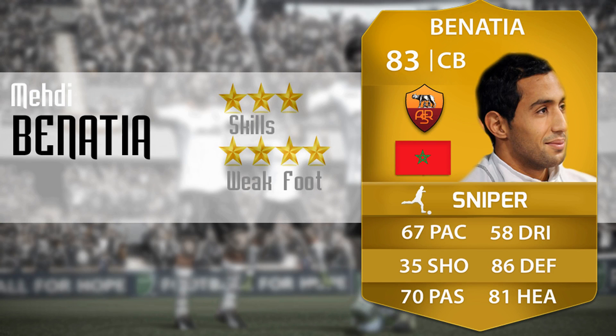Next is Mehdi Benatia. He's just transferred to Roma from Udinese — 3-star skills, 4-star weak foot. On FIFA 13 he was 82 rated with 66 pace, 56 dribbling, 35 shooting, 62 passing, 80 heading, and 85 defending.